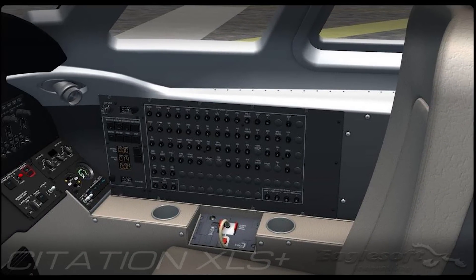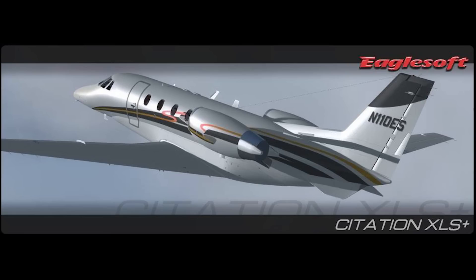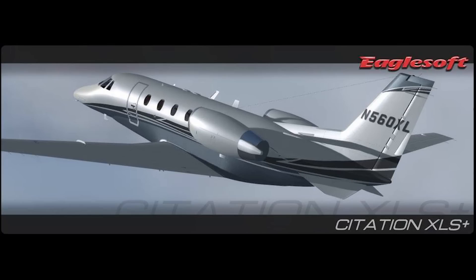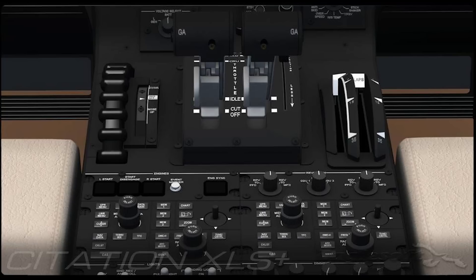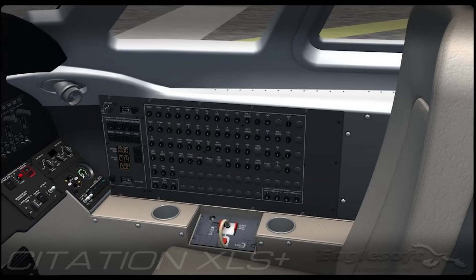Next up, Eaglesoft have posted some preview images of the Citation XLS. My good friend DeAndre Newman over on Air Daily X posted up these preview shots of the upcoming Eaglesoft Citation XLS. For those not familiar with the aircraft, the XLS is the successor or evolution of the Cessna Citation XL. It's a medium-sized business jet capable of carrying nine passengers 1,800 nautical miles with a ceiling of flight level 450. There's no new information on the Eaglesoft version yet, including release dates, the level of systems complexity or the price, but the eye candy certainly does look very appealing indeed.